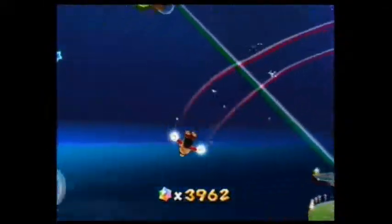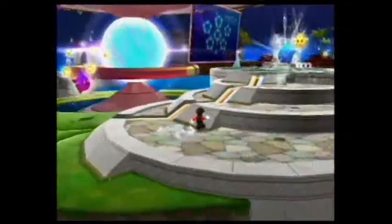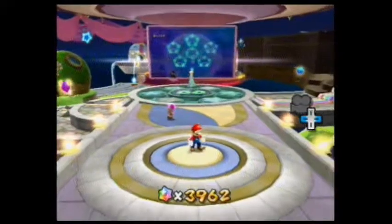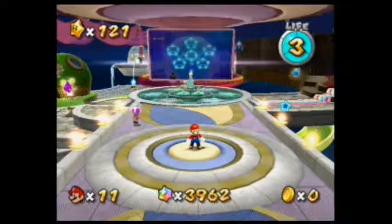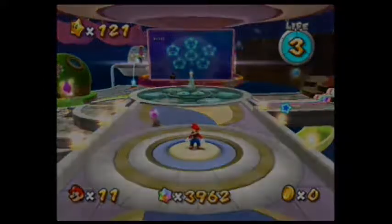When the music goes by fast, that means the time's about ready to run out. Even if it runs out over the abyss, don't worry — it is impossible to get killed in this Comet Observatory area. Even if you fall into the abyss, it picks you right back up. But there you go — that was Good Egg Galaxy. Thank you guys so much for watching this. I hope you guys are enjoying this series.